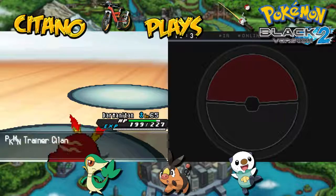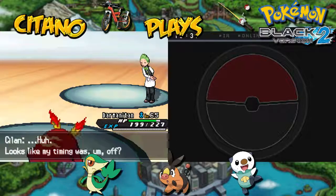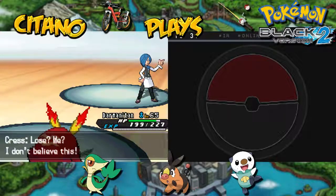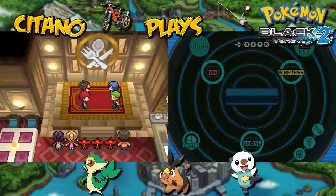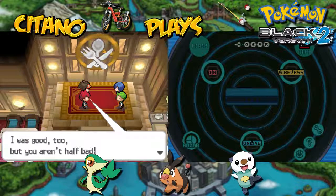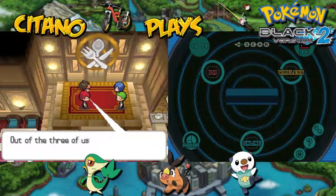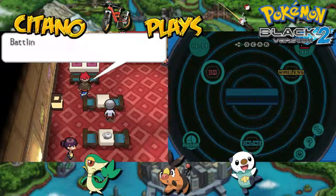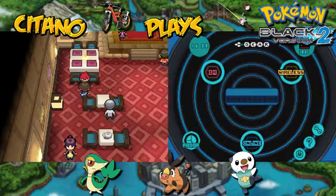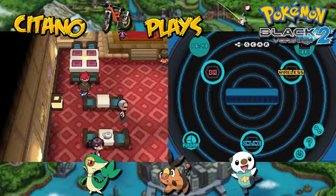Chili reacts: 'Looks like my timing was off. I don't believe this.' But we win! Chili then says: 'I was good too, but you aren't half bad. Out of the three of us, I'm the strongest trainer, right?' Then he adds: 'Battling together with you got me all fired up! Come battle again sometime!' It was a really nice battle with these cool brothers.